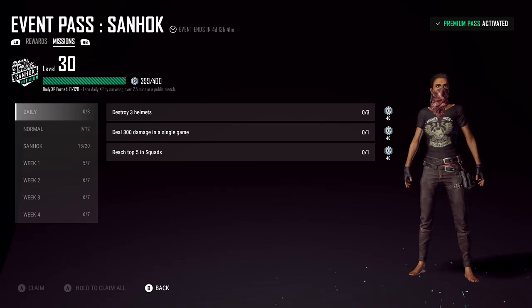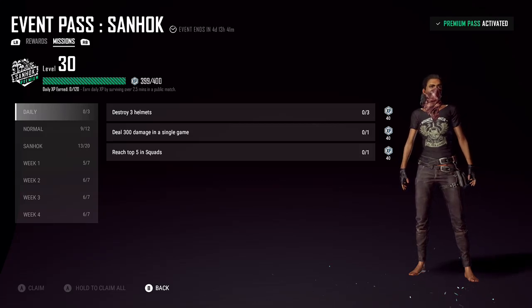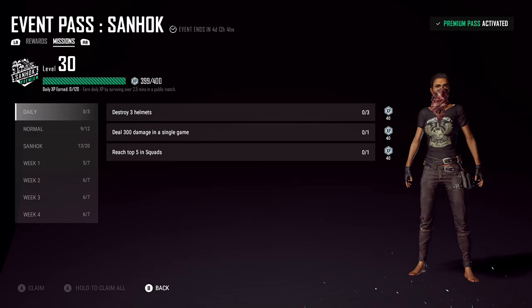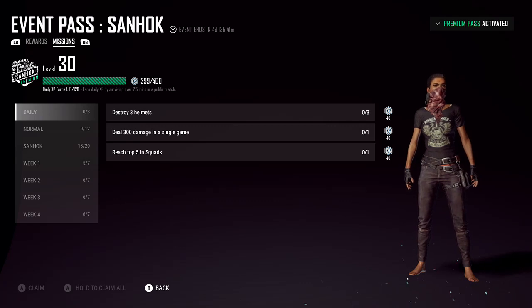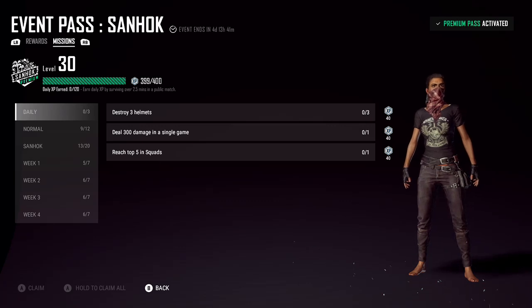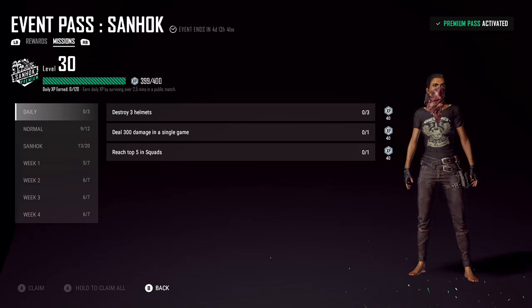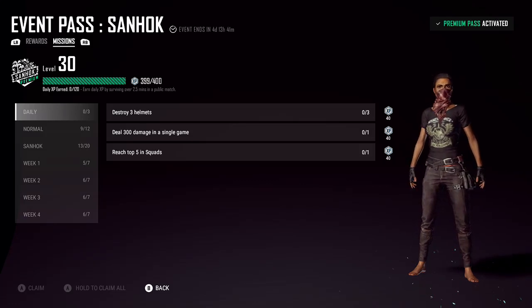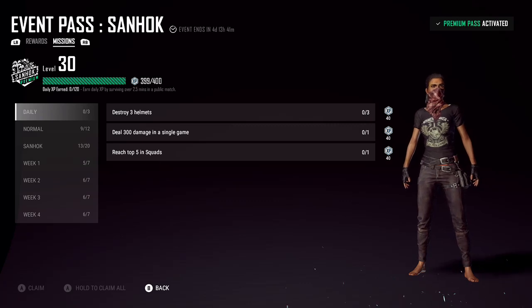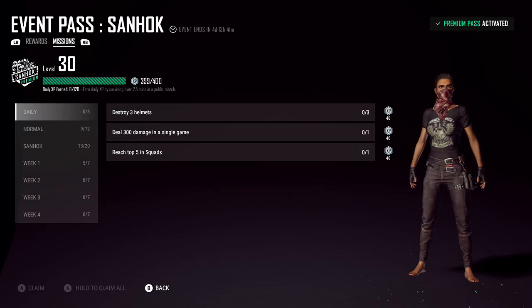War mode wasn't included. I know war mode didn't come out at the time that 1.0 came out — we've only just got it — but they should have included war mode in these as well. They could have added a war mode section: play a game of war mode, play five games of war mode, get three kills in a war mode game, get five kills in a war mode game, get a headshot in a war mode game. All these sorts of things they should have put in to encourage you to play that mode. Because as I was saying on the Hot Droppers podcast, over the first war mode weekend, I didn't play it that much because I was grinding through the event pass, and your kills and knocks didn't count in war mode towards your event pass XP.